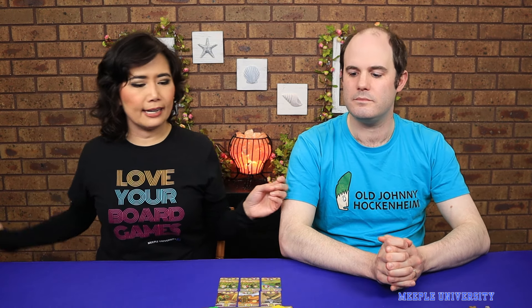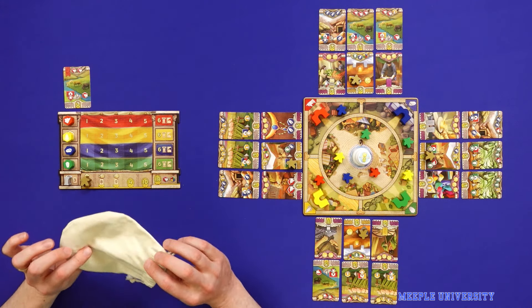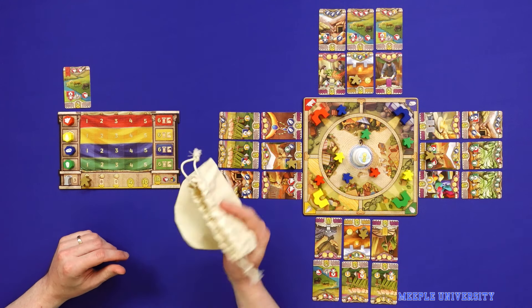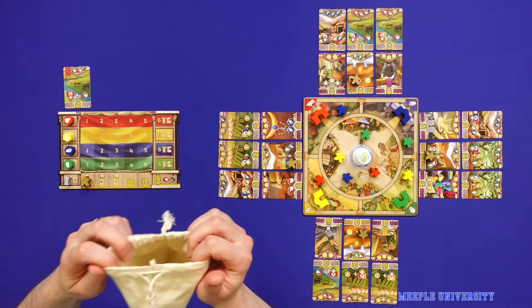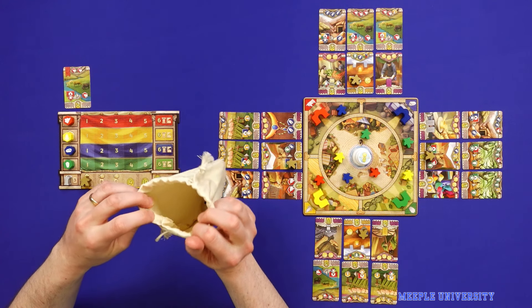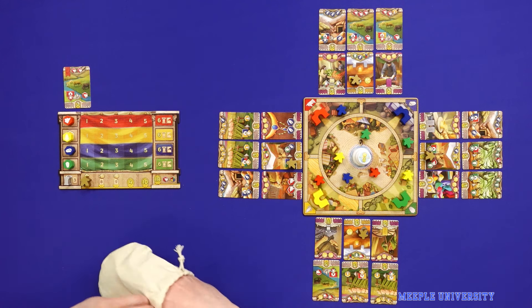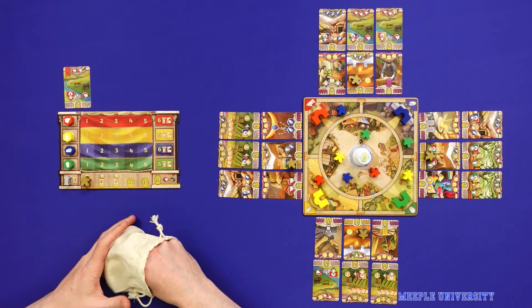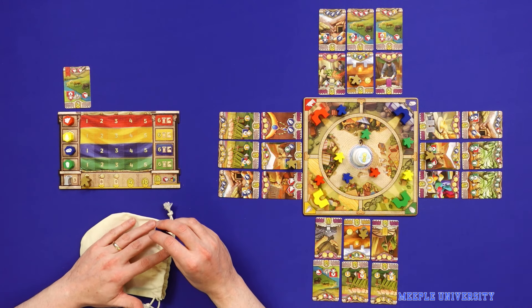We're going to talk about how the game plays — overview — and then what we think of it. The game is kind of a hand management with a deck-bag element. In this little pouch, you begin the game with a meeple of each of the four colours, and you'll always have four meeples in this bag. On each turn, you draw a meeple at random and then place it in one of five locations on the board.